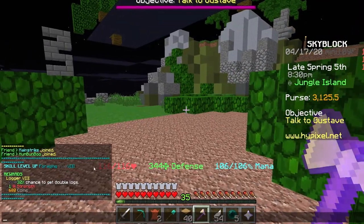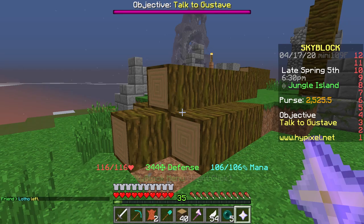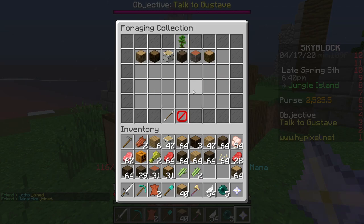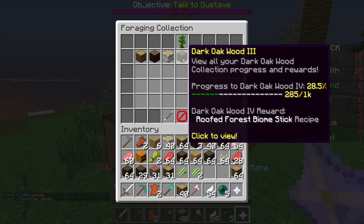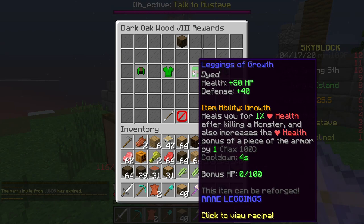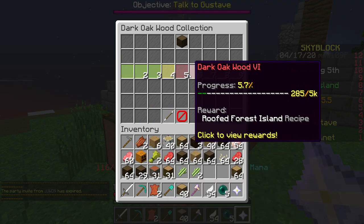I just unlocked a brand new level: 600 coins, plus one strength, and 32% chance to get double logs. Once you've grabbed a ton of wood, go to your collection, then your foraging collection — you've unlocked all the foraging collections and can start completing missions. You can get more armor, new recipes, enchanting stuff, and it's just pretty awesome.